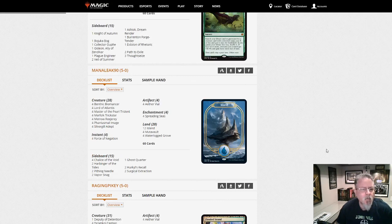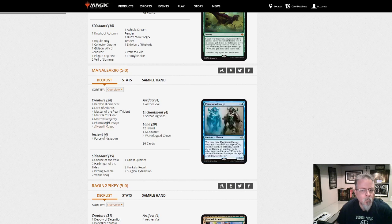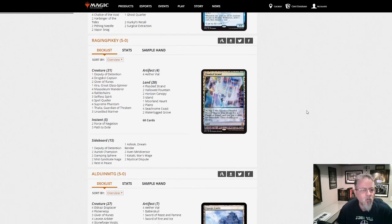Manalik90 — Merfolk. Mono-Blue Merfolk. Biomancer is a key part of it now, always sort of hanging around. Merfolk will never go away.